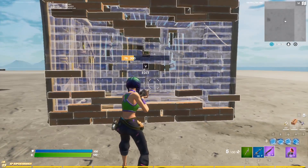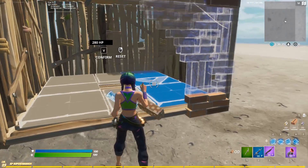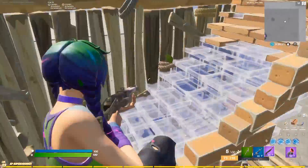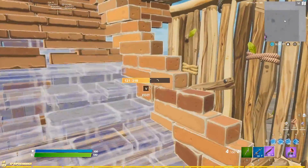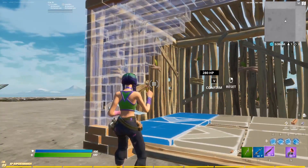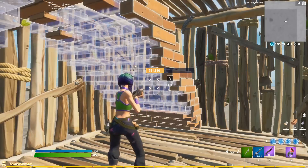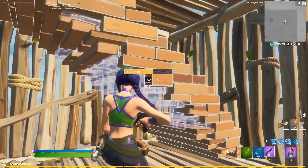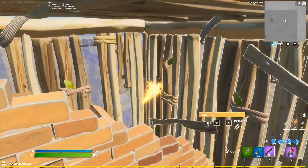Another tip for Mongrel Classics is that unless the situation calls for it, you never want to edit your ramp on the right-hand side of the box. The reason for this is that if an opponent gets stuck behind this ramp, they have an easy right-hand peek on you when you can't even see them. Instead, when performing a Mongrel Classic, always edit the ramp on the left side so your opponents can't jump-peek you. In addition, if they stay behind the ramp and you run over to shoot them, this will give you a better right-hand peek and a better shooting angle.